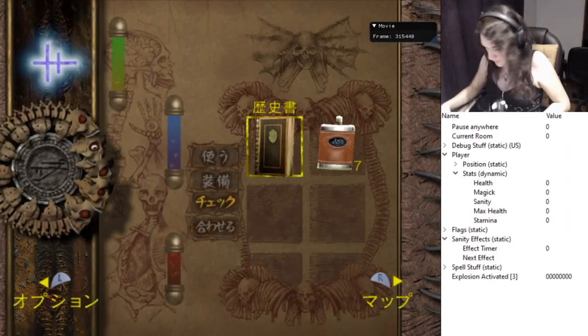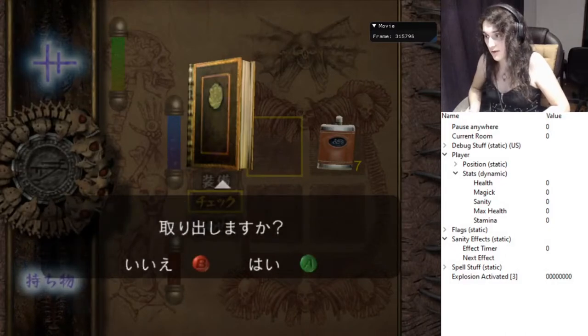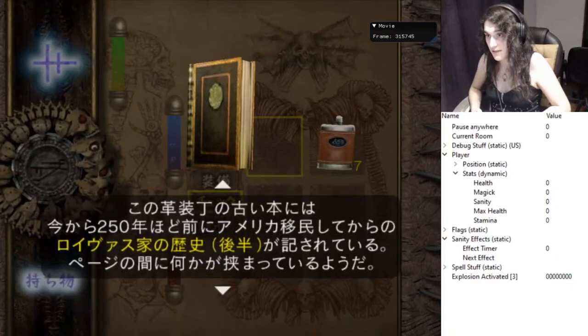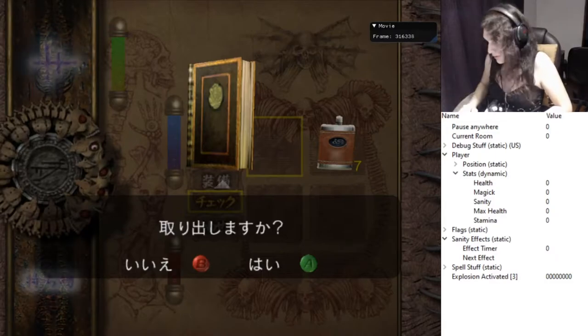Scroll trick. There's a mechanic in Eternal Darkness where every time you have to examine an item to open it or do something, you have to scroll all the way down in this message text box. There are two ways to do that: the intended way and what we call the scroll trick.